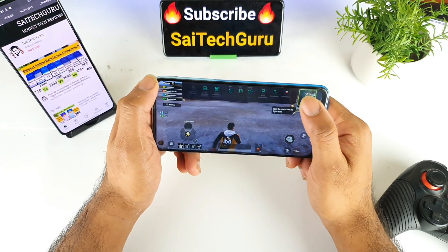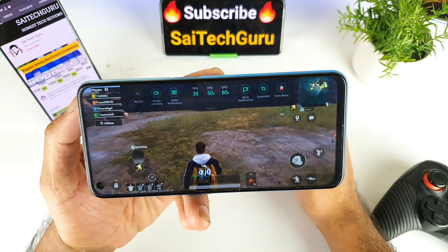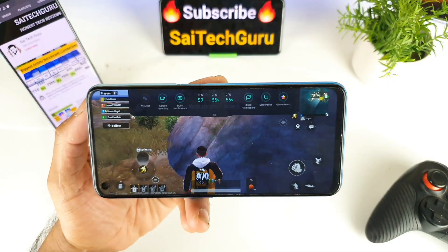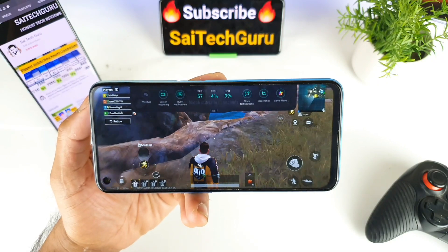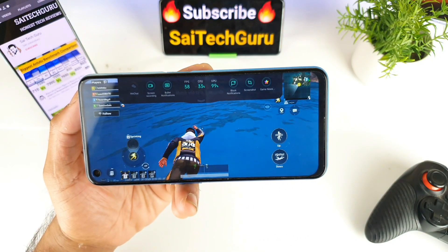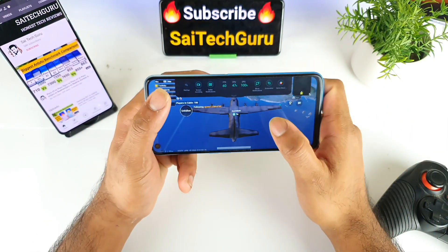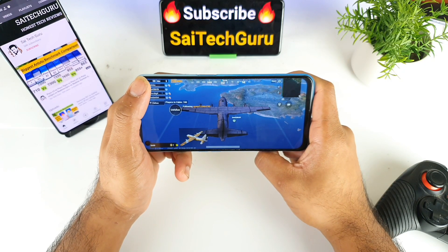Let me run and show you the real-time FPS. It's around 56 — now 38, it decreased momentarily — then back to 59. You can focus on the real-time FPS counter: we're getting 59 fps. Definitely, if you are using smooth and extreme settings with the GFX tool, you need to use it 100% as your option.